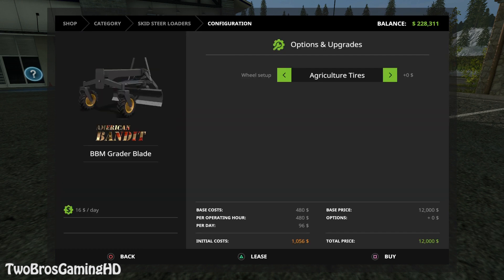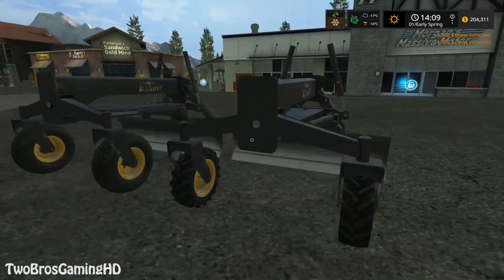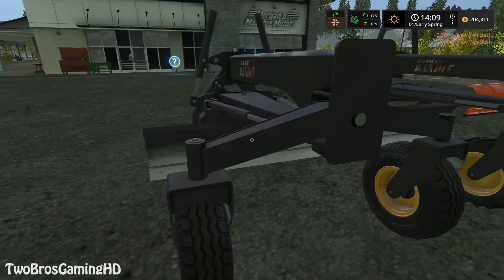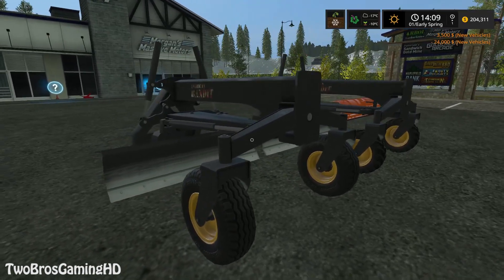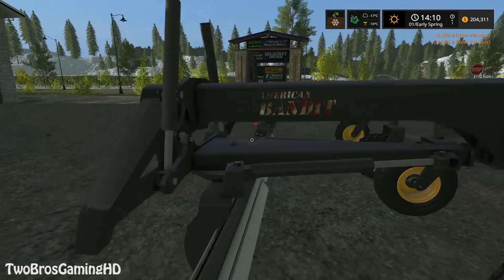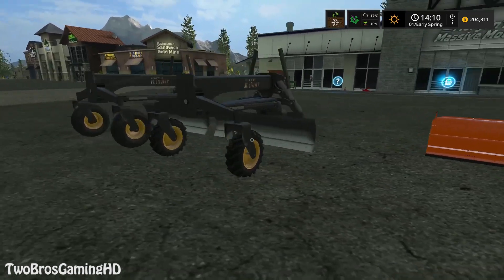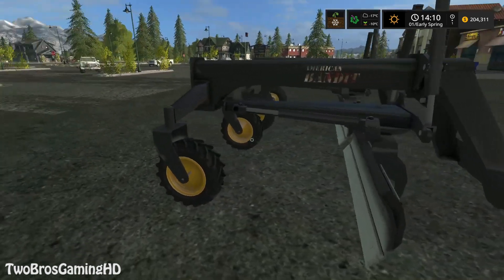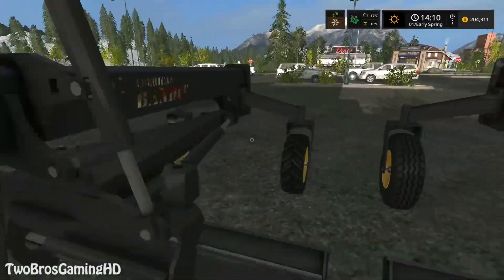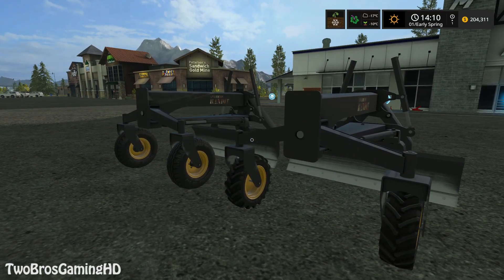I know where it is — it's actually in the skid steer option. We got the BBM Grader from American Bandit. There's one with turf tires and one with agricultural tires, so we'll take one of each. These are the new mods we got today — American Bandit, pretty good looking with the American flag on there.